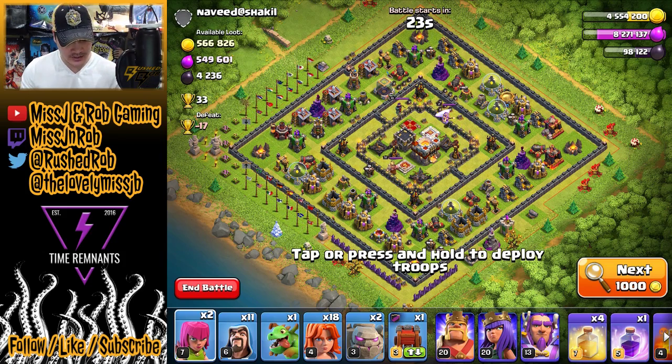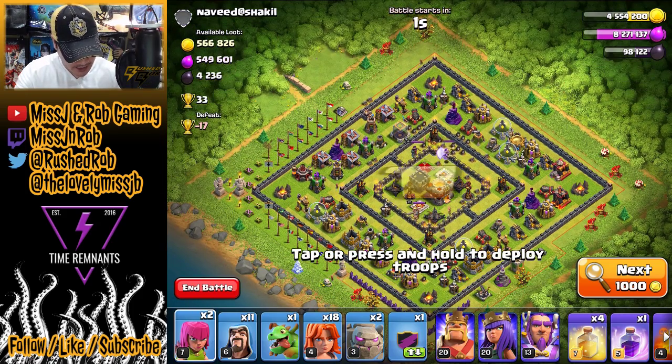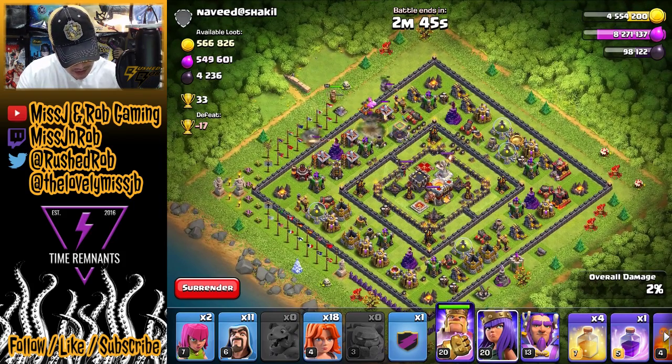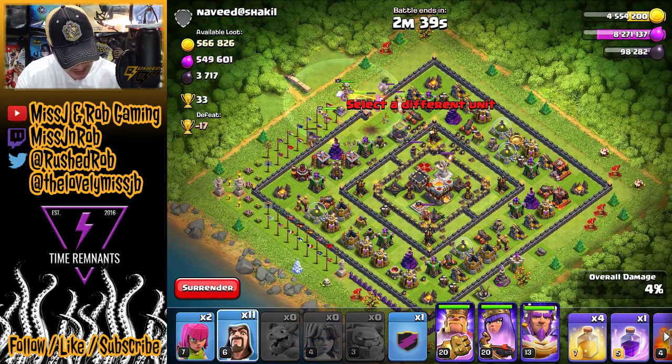It looks like we have a pretty meaty base here — lots of loot, it's dead, should be pretty easy to get to. However, I am working with a little bit of lower level troops so it's gonna be interesting. I'm NOT gonna use my siege machine — I may use my CC troops, we'll see. I'm gonna go ahead and start the Golems out kind of spaced out, have a baby dragon try and take out that bomber tile, then get the heroes down and send in those Valkyries along with the Warden.